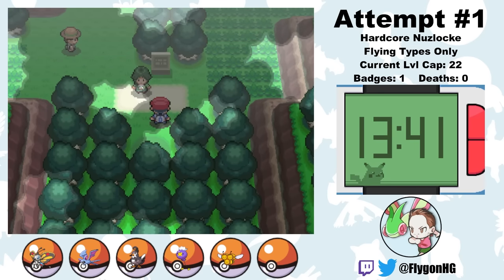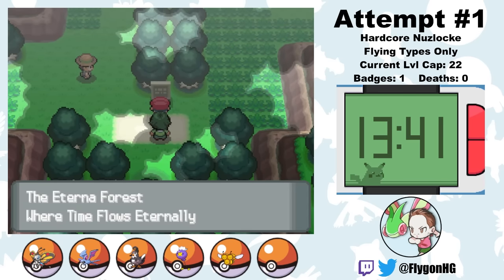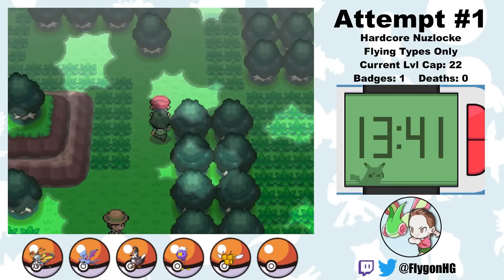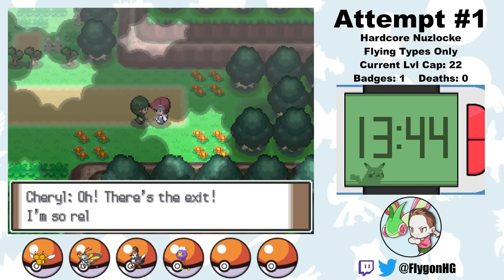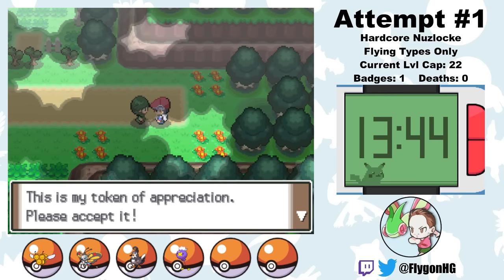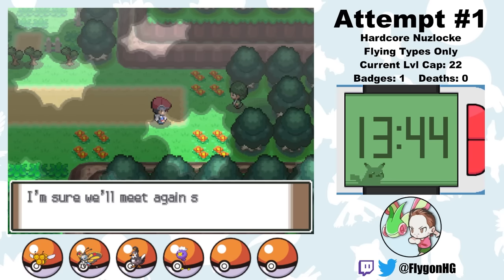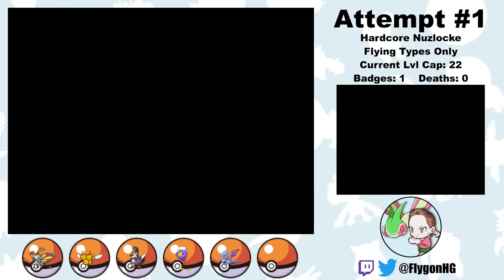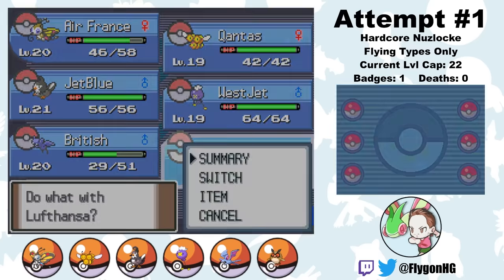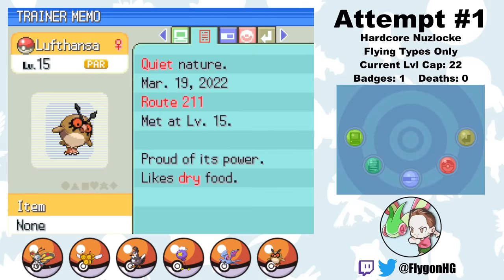Now we have to head into the depths of Eterna Forest. In Diamond and Pearl you can catch Murkrow here, but for whatever reason in Platinum you can't — Murkrow and Misdreavus just can't be caught at all in Platinum. Very annoying. We can get Hoothoot here, but I make sure to wait until after I've helped the NPC get through Eterna Forest so she doesn't accidentally kill the Hoothoot with her Chansey. But then I end up killing the Hoothoot myself. Fortunately you can also get Hoothoot on Route 211. I name the second Hoothoot Lufthansa, and she joins the team.